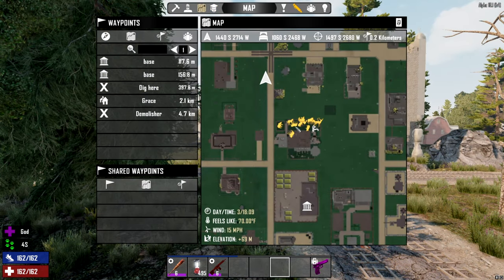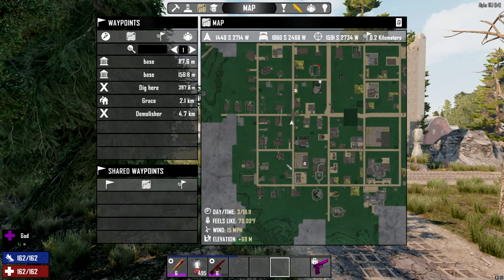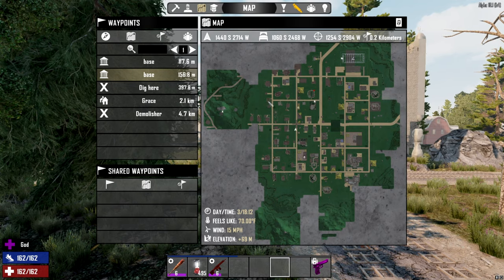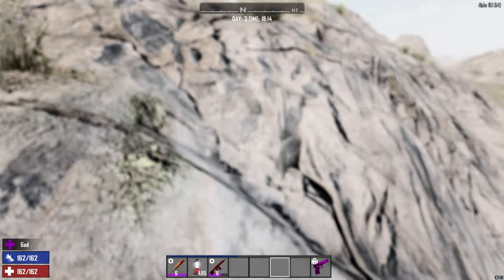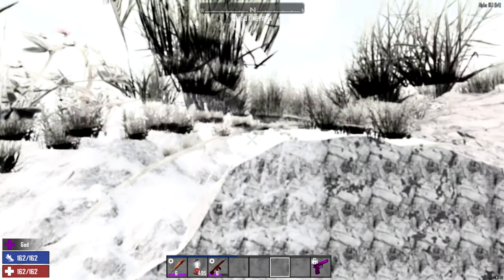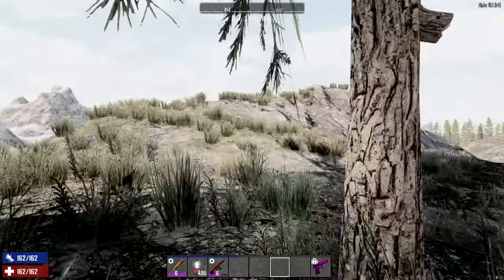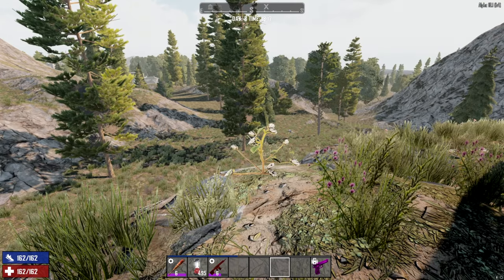The animals also show up on your map — you can see them all right here. They kind of despawned for the moment since I'm just out of range. I'm going to go into the wilderness here and see if we can find anything real quick.